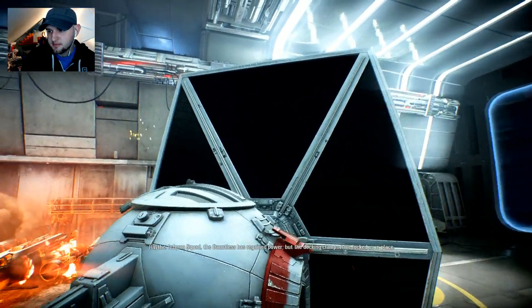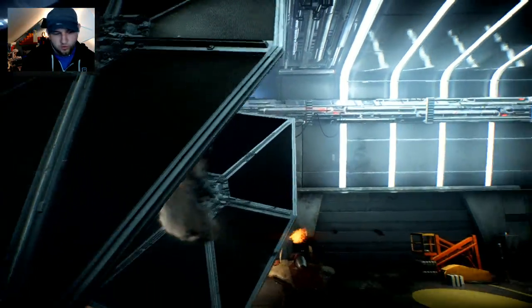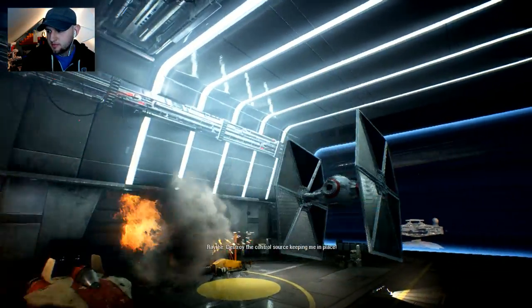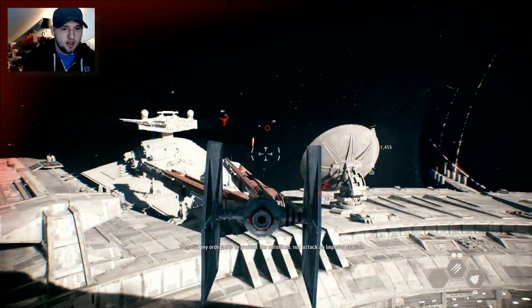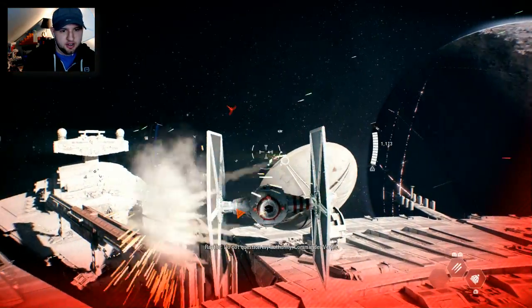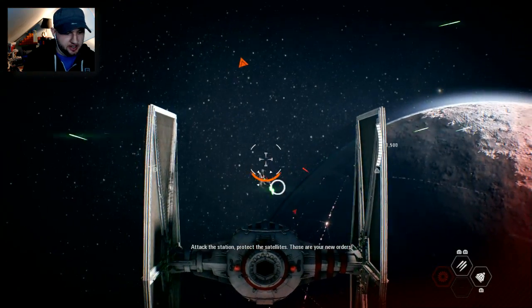The ship has regained power, but the docking clamps have locked us in place! It destroyed a control source keeping me in place! Sir, my orders are to protect the satellites, not attack an Imperial station. All right, we did something kind of crazy, so I'm going to stop it there. We'll continue in just a bit — I will see everybody later on. Take care, bye.